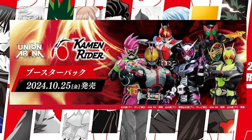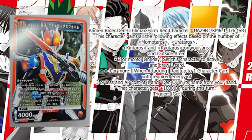Now for our second part, another revelation commercial was revealed — Union Arena Kamen Rider. Kamen Rider will have 6 series represented: Faiz, Den-O, OOO, Ex-Aid, Zi-O, and Zero-One. There were 2 surprising cards revealed. One of which is Kamen Rider Den-O Climax Form — a red character card requiring 4 energy and 2 action points.